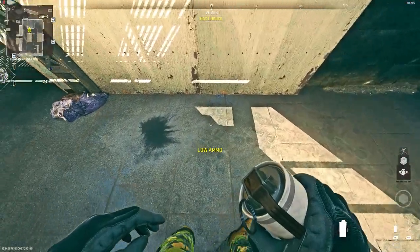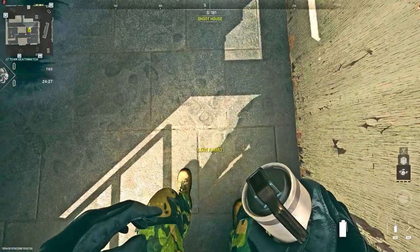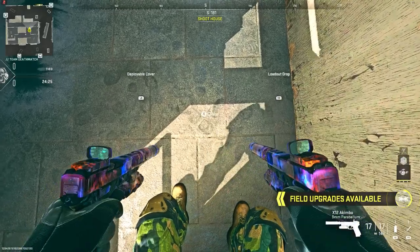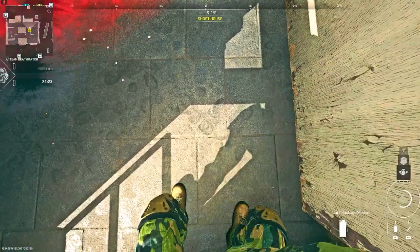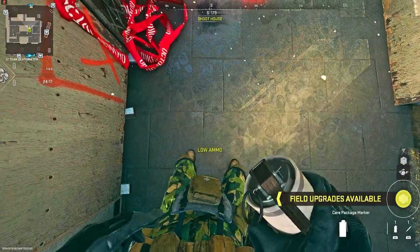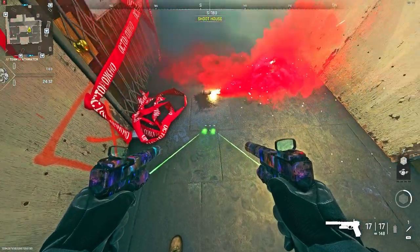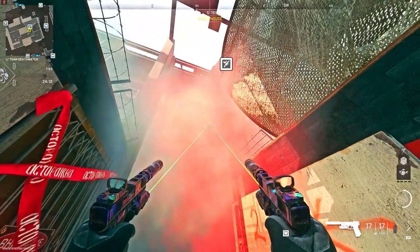For the last glitch, make your way to my location on Farm 18 in this building. Place two load-up drops exactly where I do, then place the care package exactly where I do — move back a bit first. Wait for it to hit the ground and you'll notice it will literally bounce off the floor. They have not patched this floor yet on Farm 18.